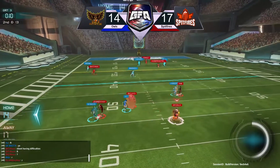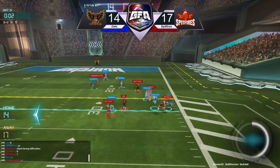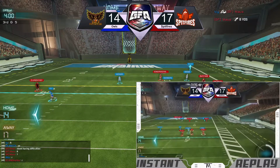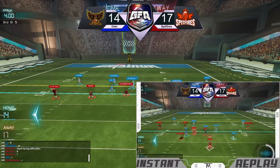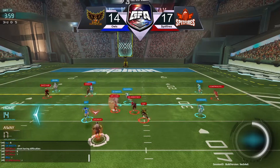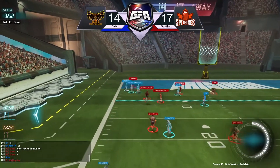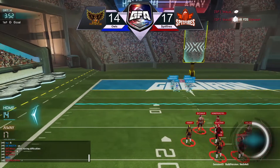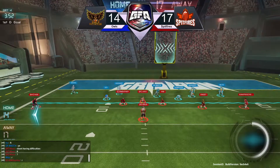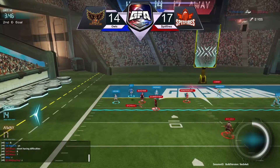Spitfires looking for something. Fade is open but Mouse not gonna hit him. Mouse putting on some moves, gain of five, and we're about to head into the fourth quarter. Fade was wide open there. Third and five situation — Mouse evading pressure and has a man wide open, it's Oski. But he's gonna be out at the eight — looked for a second like he was gonna get all the way to the end zone. First and goal now for Spitfires — Mouse gonna slide jump his way up for a gain of two.